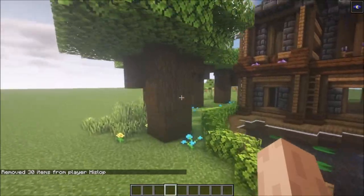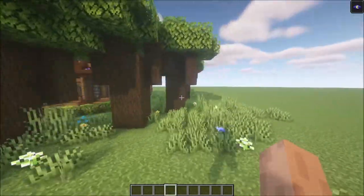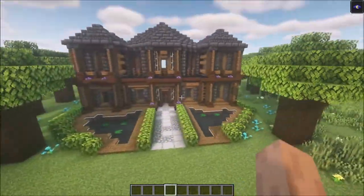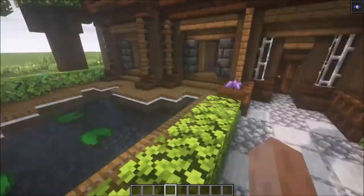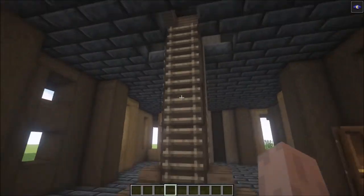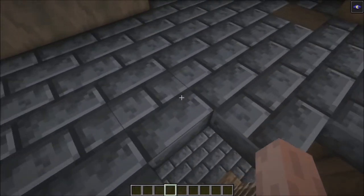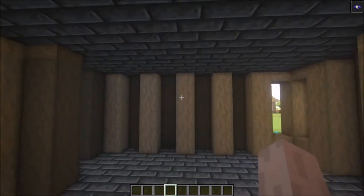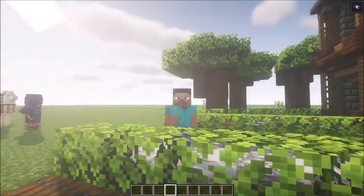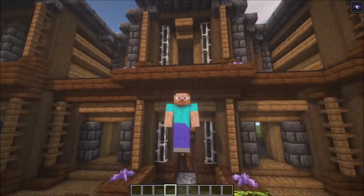I've added some dark oak trees going along the edge surrounding it a little bit, so it gives it some more depth. On the inside, I've added some floors and an entryway to the second floor as well. If you want, I can upload another video for the interior. Hopefully you enjoyed this one — if you did, please leave a like and subscribe. Have a nice day and see you next time!